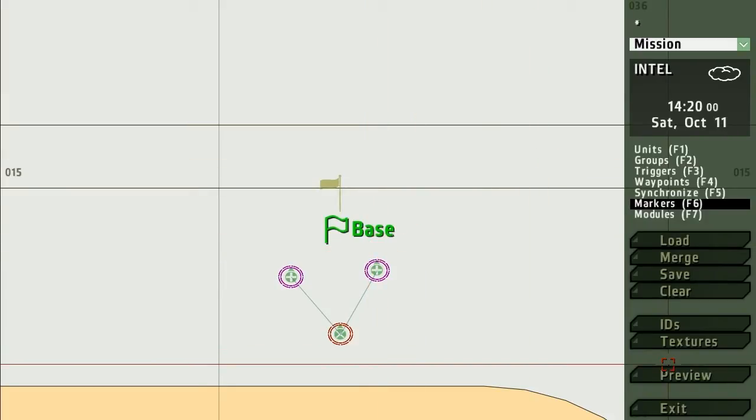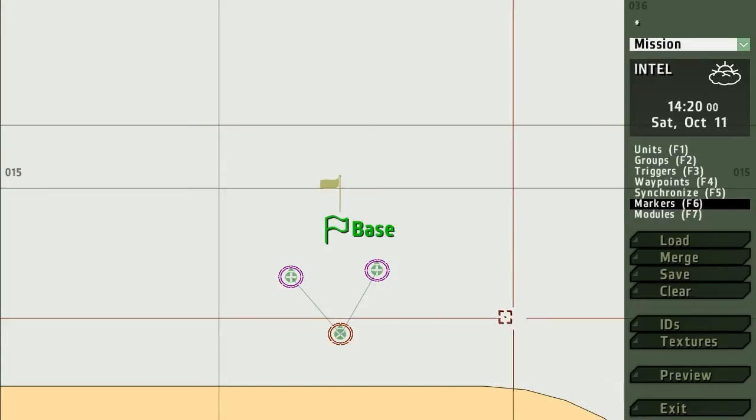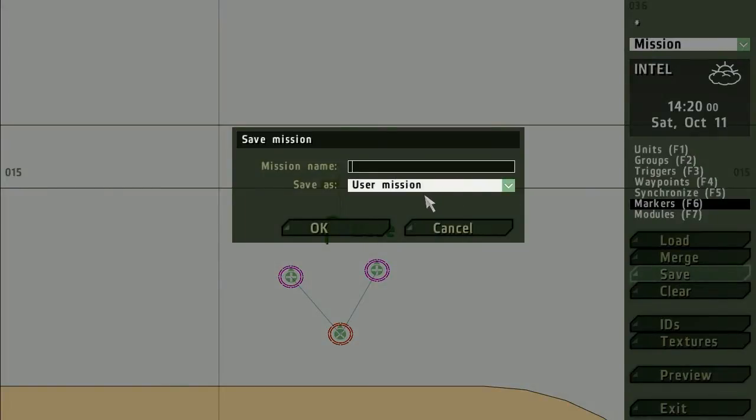If we click Preview now and we die, we will not respawn, because clicking Preview in the editor doesn't offer that facility. So in order to test your map with respawn you have to save it and export it as a multiplayer map. Before we do that, give it a name — we'll call it 'multi respawn description'. Save it in user missions and save it as 'M player'.